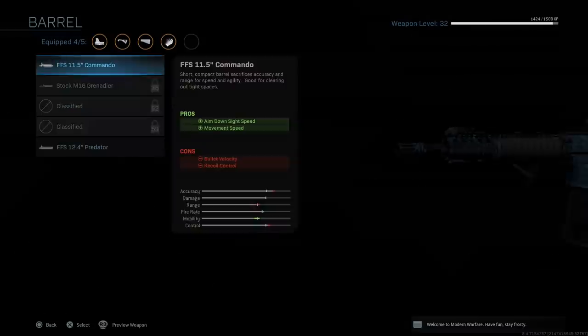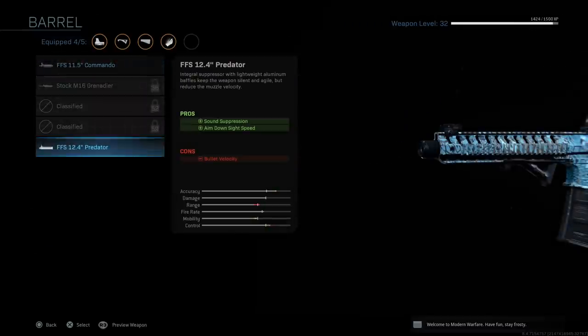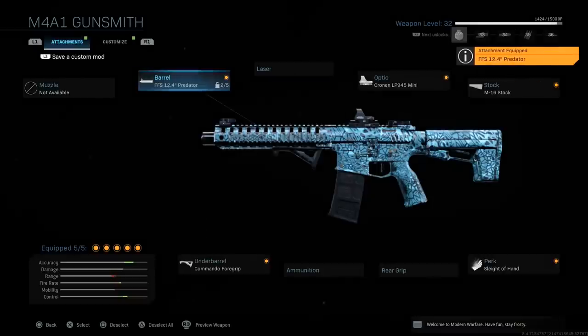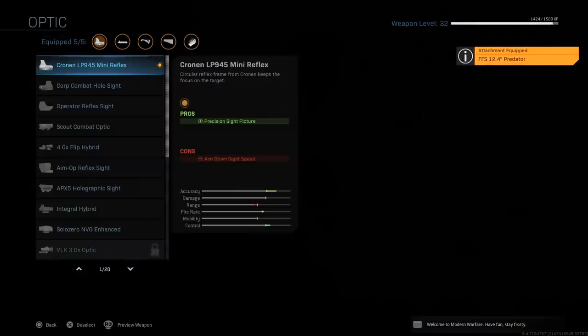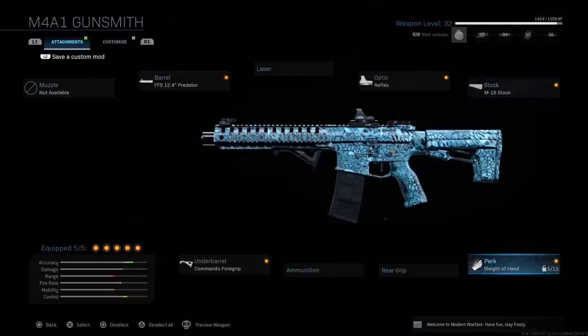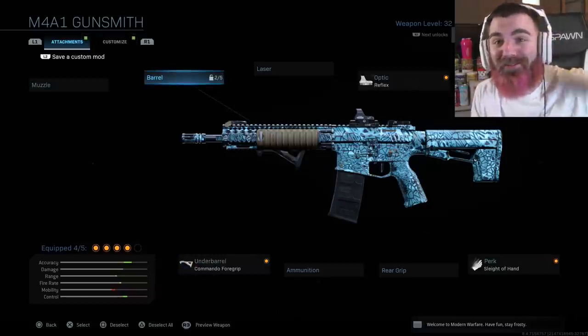You guys can throw on a suppressor if you really want to. I had this one on and then just kind of took it off. Got a reflex sight — I really like the Cronin or the Viper, pretty much the same thing. The M16 stock, sleight of hand on it, and the underbarrel Commando foregrip. It's the easiest gun in the game to use, everyone's using it, so we might as well just use it.